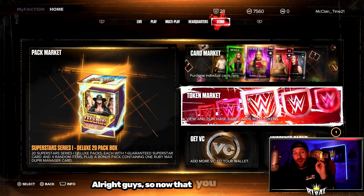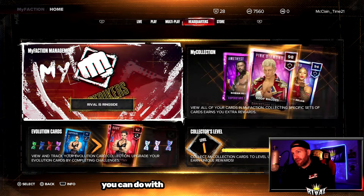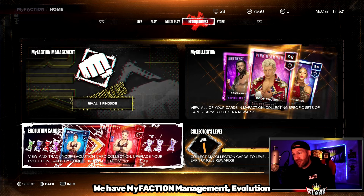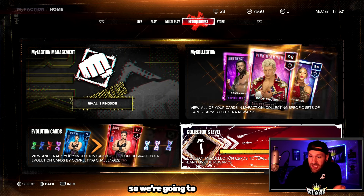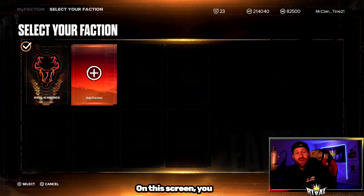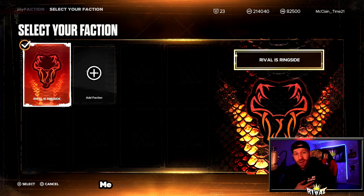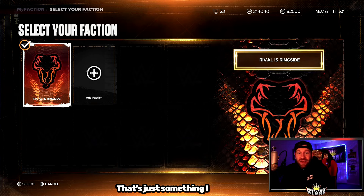Now that you understand the three different types of currencies in My Faction, it's time to take you over to headquarters. We have My Faction Management, Evolution Cards, My Collection, and Collectors Level. We're going to go straight to My Faction Management. On this screen, you can save up to eight different factions, name them whatever you want, and give them different themes. I personally like making a Rushmore-themed faction.